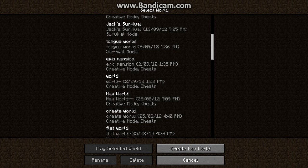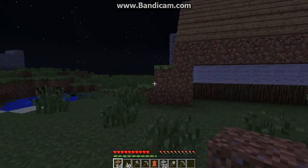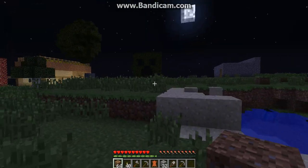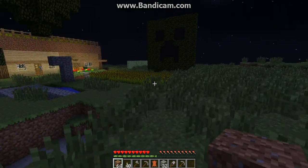This one's a good world. Which one is it? Tongus. It's my friend's. We're doing survival. Wait, let's start a new world. No way. Hey, is this a map? No, this is a map. This is mine — I made this. Okay, we're just continuing on from the world.